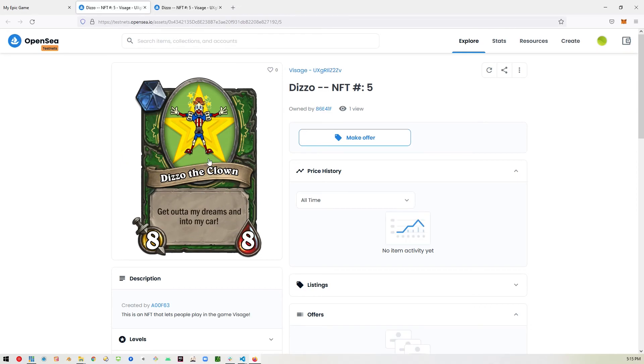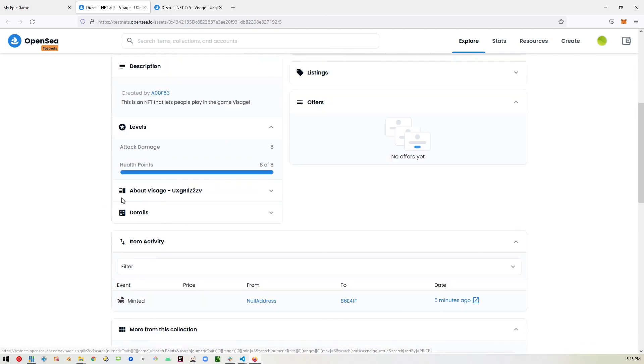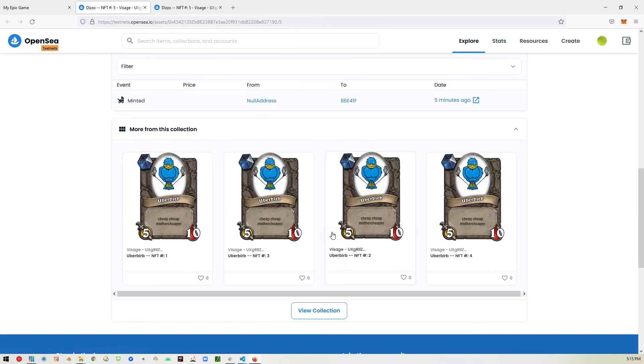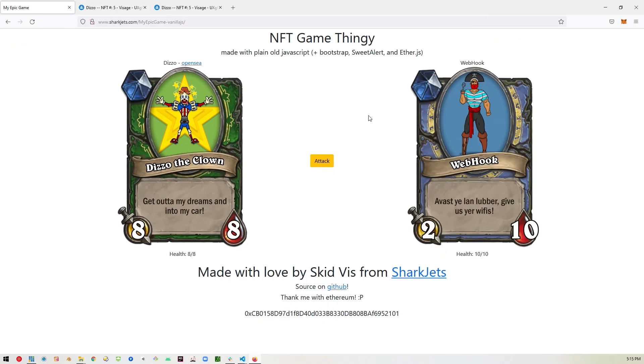And there you go. You can see your NFT and all of its properties — how much health and attack damage you have. You can see the other cards I've been experimenting with. And if this is your wallet, you can go ahead and list this for sale and all that good stuff, just like any other NFT. So that's all I wanted to show. The source for this is on GitHub. Check me out on SharkJets, where I'm making video game tutorials in general. Thanks again for watching. Peace out.